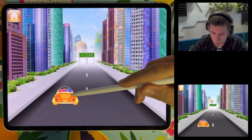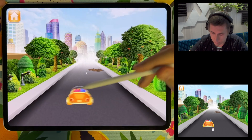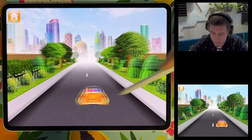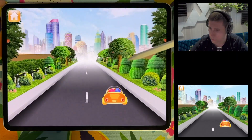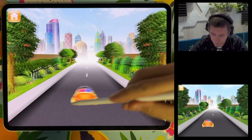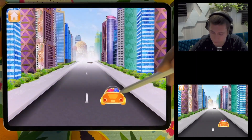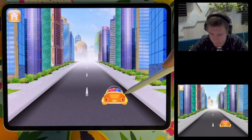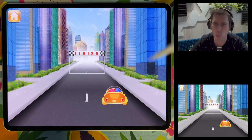We need the smaller group of dots — smaller group is on the left. Two versus five. Drive to the larger group of dots — larger group is on the right. Great job, finish! Woohoo, we made it!